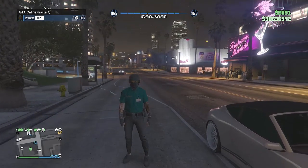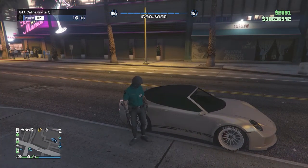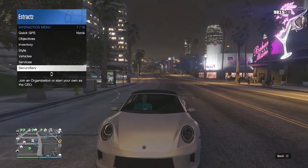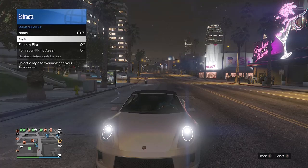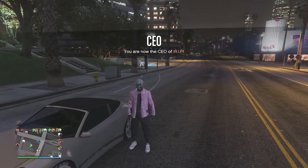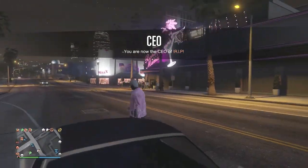Back in a public or invite-only session, find a car — it doesn't matter if it's your personal vehicle or a civilian car. Get inside, pull up your interaction menu, and register as a SecuroServ CEO or motorcycle club. Pull up your interaction menu again, click on SecuroServ CEO or MC, go to management, go to style, and on your CEO/MC style scroll one time to the left and one time to the right back to none. Hop out of the car and you'll see the belt merging with your outfit while keeping the invisible torso.